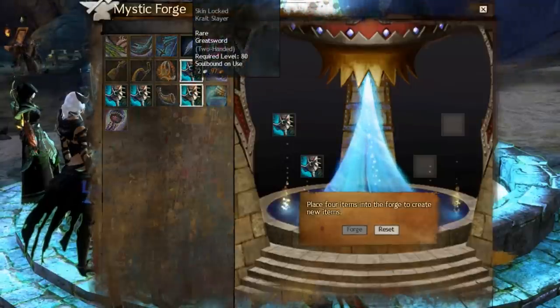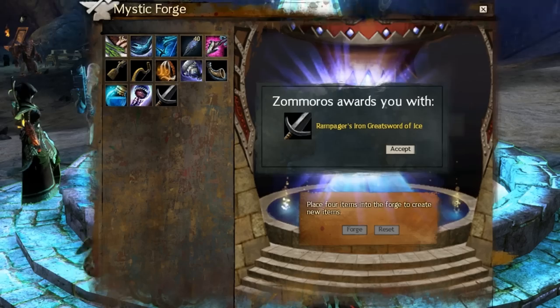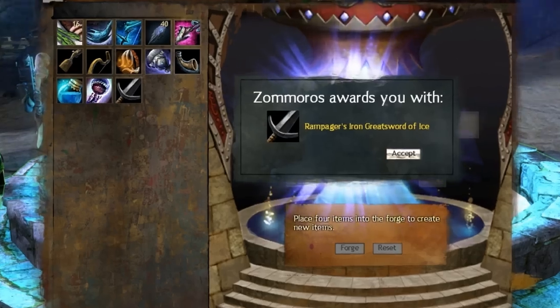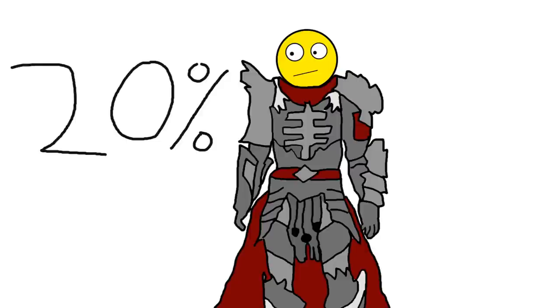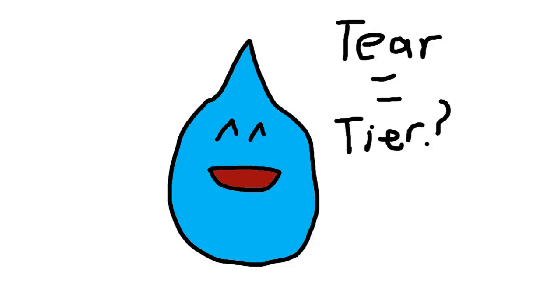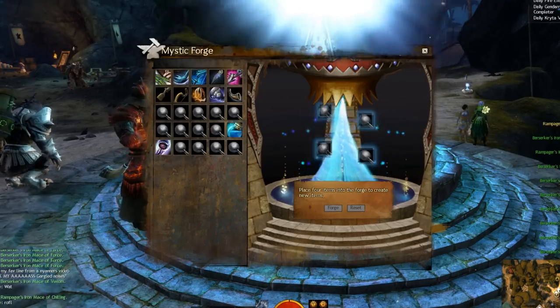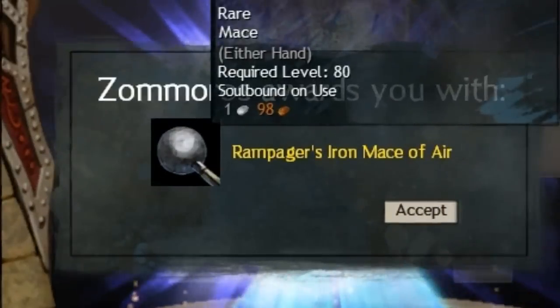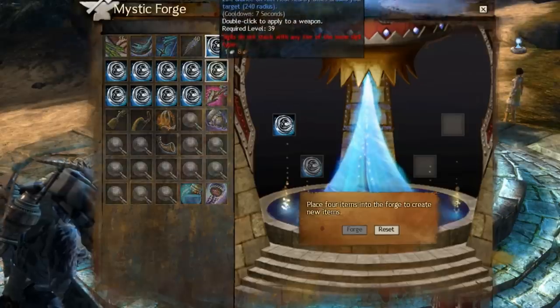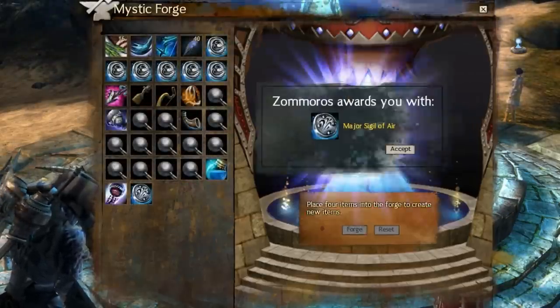If you put all of the same type of equipment in the Mystic Forge, it's guaranteed you will get that same type back. So if you put four greatswords in, it's guaranteed you're going to get a greatsword back. There's roughly a 20% chance that it will upgrade that item into the next tier of equipment. For example, if you put four Masterwork items in, there's a 20% chance you're going to get a Rare item back. You can also do this with your leftover runes and sigils — however, it only works if they're all the same rarity.